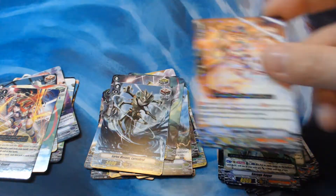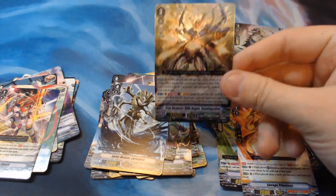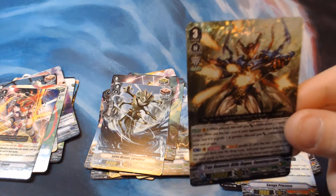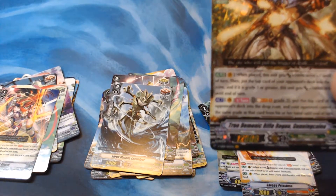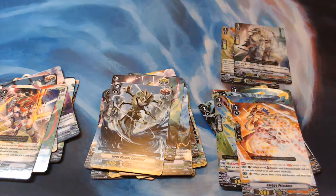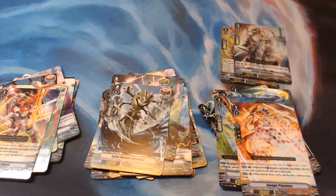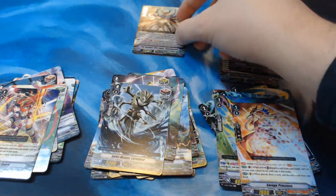Savage Priestess and we've got the VR: True Demonic Rifle Rogue Gunning Coleo. He's pretty solid, I like him. When placed, this unit gets +5,000 and Drive +1 until end of turn. Put the top card of your opponent's deck into the drop zone, and if it's a grade 3 or greater, this unit gets Power +10,000 and Drive +1 until end of turn. Once a turn, Soul Blast 1 Grade 3: put the top card of your opponent's deck into the drop zone, and your opponent cannot call the same card as that card from his or her hand until end of turn.